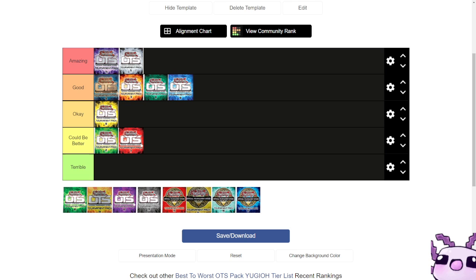Next up we have OTS 10, one of my favorite OTS packs, because the three ultimate rares are Thunder Dragon Colossus, Sky Striker Ace Hayate, and Galatea the Orcust Automaton. These three ultimate rares were part of the three titans of the format out of the four, and the super rares were absolutely insane.